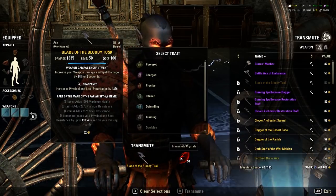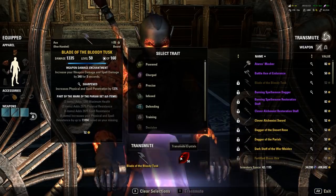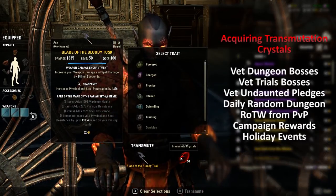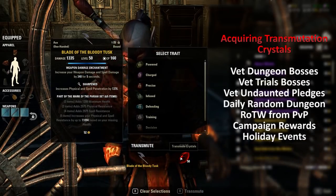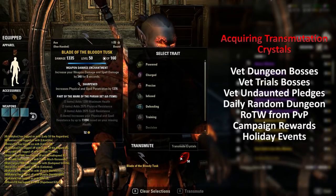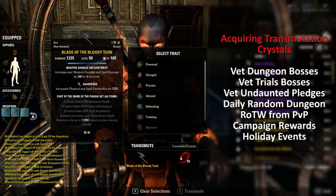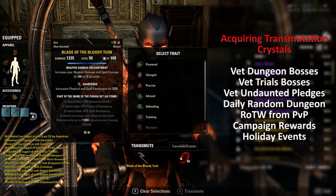How do you obtain transmutation crystals? There are a whole bunch of different ways: defeating bosses in veteran dungeons, veteran trials, doing veteran Undaunted pledges, completing your first daily random dungeon, Rewards of the Worthy in PvP, and rewards from holiday events.